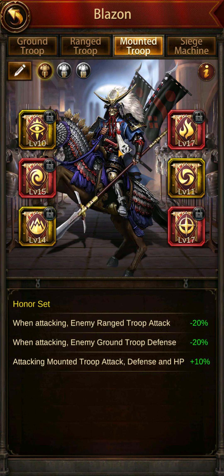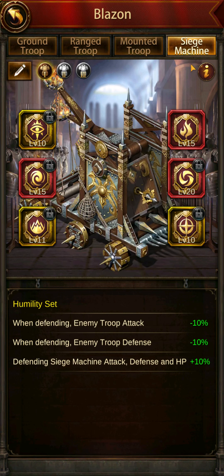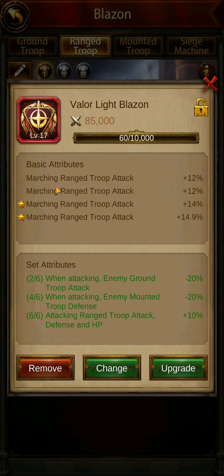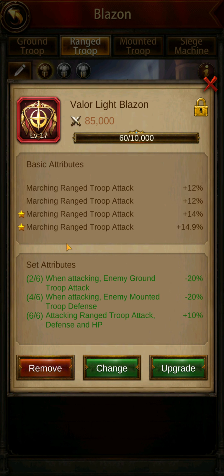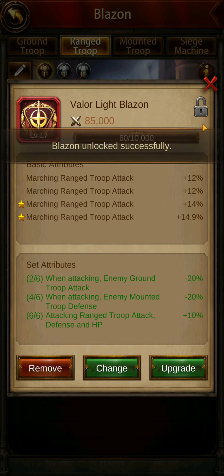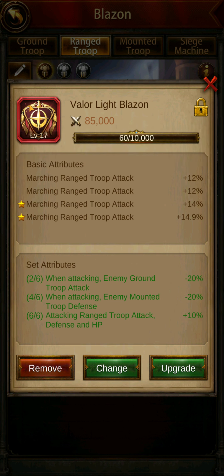I'm not going to do it until I have a whole bunch of extra Blazons to use for upgrading, because you do lose some in the transition when you use the original Blazon to upgrade the current one. Sometimes you'll get really good luck and land all four solid attributes — like this one where I got all four marching range troop attack, so I just lock that away. You don't want to leave it unlocked or unapply it from presets. Leave it applied, lock it in there, and keep upgrading to the maximum level of 20.